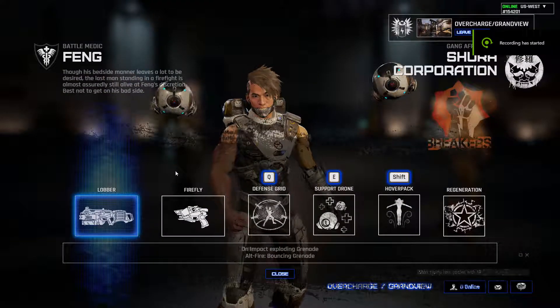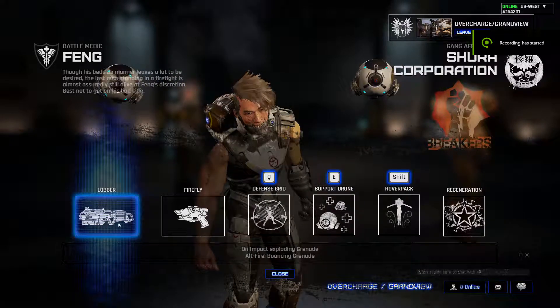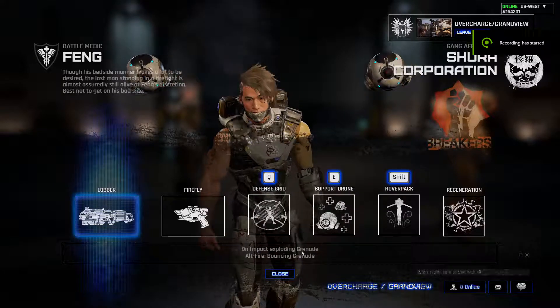Let's start off with the Battle Medic's main weapon. It's called the Lobber. If you left click, it'll actually do an exploding grenade on impact. And when you right click, it'll do a bouncing grenade like Junkrat.